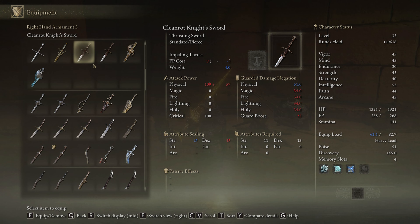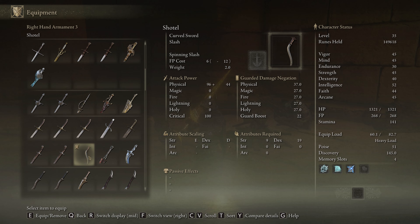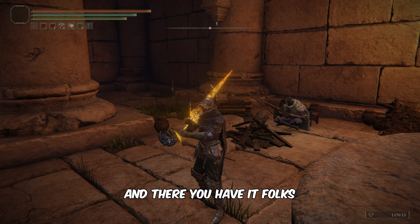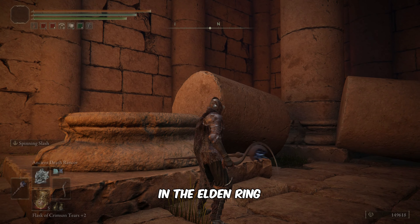Drop down to the ground and interact with the abandoned merchant. Purchase the Shotel for 2,500 runes.